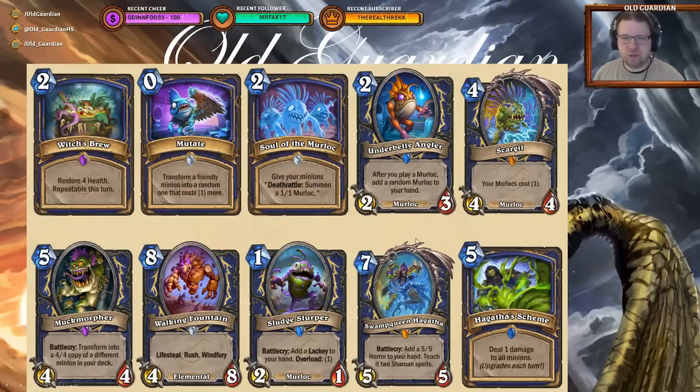Then there's some new Murloc support. Underbelly Angler is an incredible Murloc — two mana, 2/3, after you play a Murloc, add a random Murloc to your hand. That's crazy good. And then there's Scargill, a legendary Murloc — four mana, 4/4, your Murlocs cost one. It's a little bit on the slow side, so I'm undecided whether it's great or just mediocre, but when something makes your other cards cost one, you cannot ignore that.